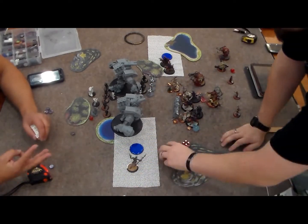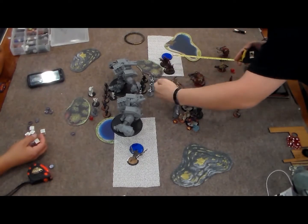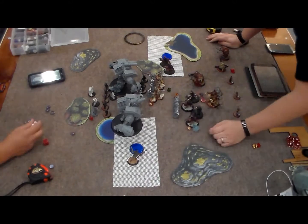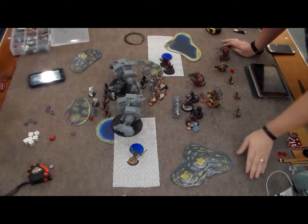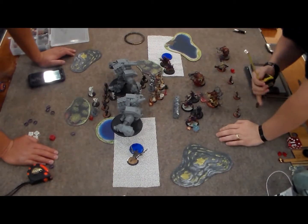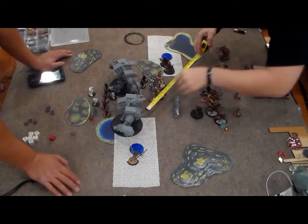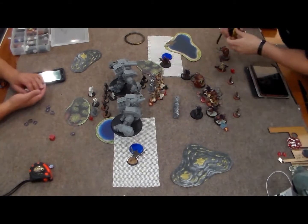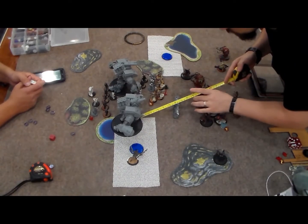My Totem Hunter charges the objective and does a grand total of three damage points - not much. But he's getting my opponent concerned about the Totem Hunter killing Joe, which is what I wanted, because the worst thing about trying to kill colossals is having a mechanic behind them repairing. The Karaks go into Shield Wall again, walk up, do a couple CMA attacks, killing one Rocketeer and one Rifle Corps. The other three sacrifice actions to move back into Shield Wall, gumming up the front lines.